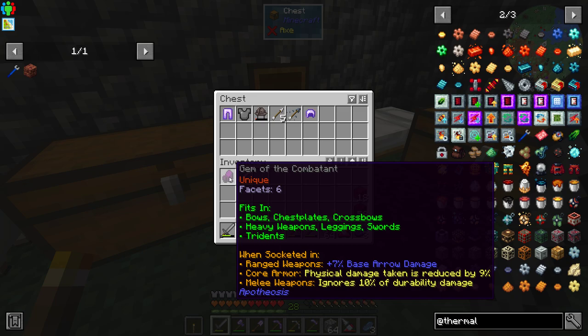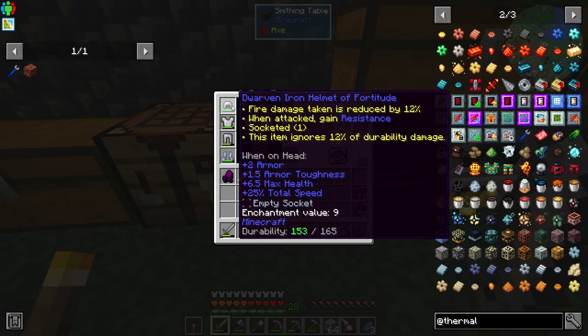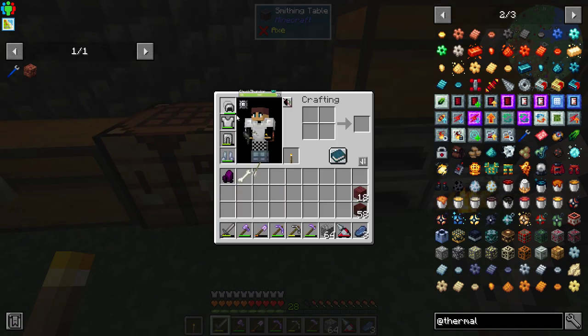He gave us a gem. When socketed in weapons it gives plus base damage. When in armor, physical damage taken is reduced by 9%. Let's go ahead and put that in our helmet since we have a slot available.